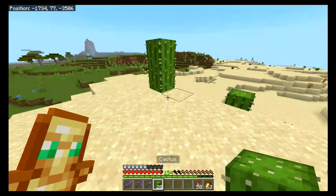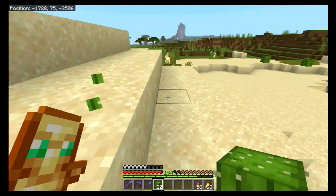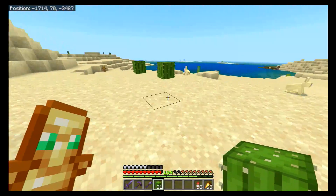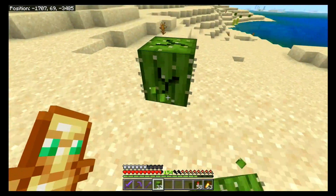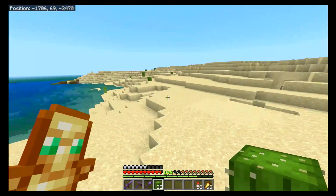Cactus is a lot better for damage than sweet berry. Oh, see — a little bunny took damage, he almost died! This is probably the most inefficient way to gather cactus.